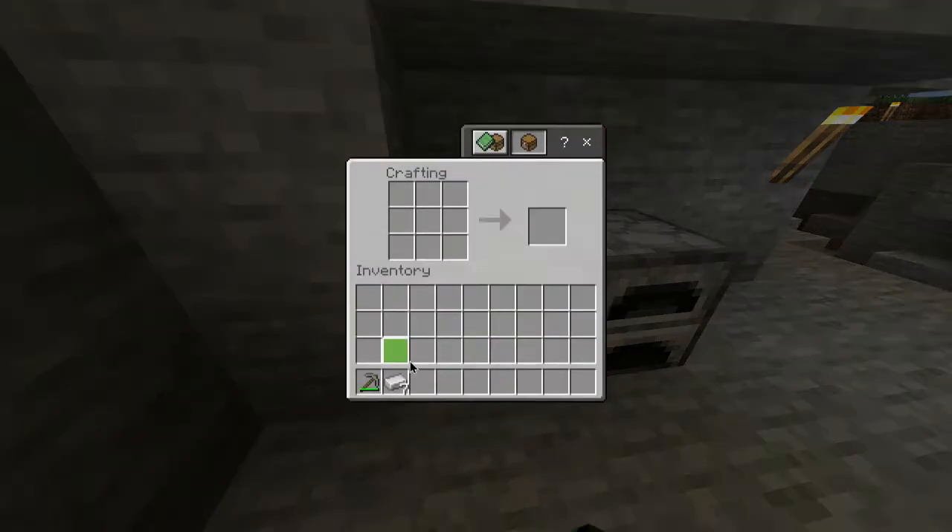Head over to your crafting table where you can then start making the iron leggings. Take the iron ingots and do a legging kind of shape just like this, with two gaps in the middle, and there you go — you've got yourself some iron leggings.